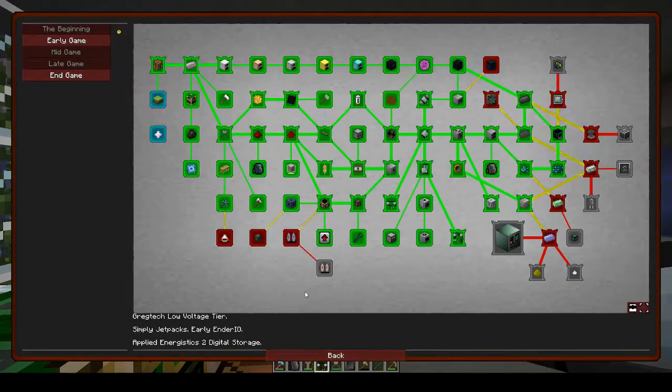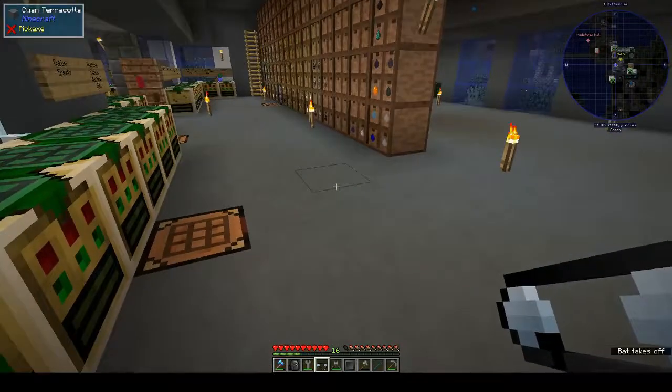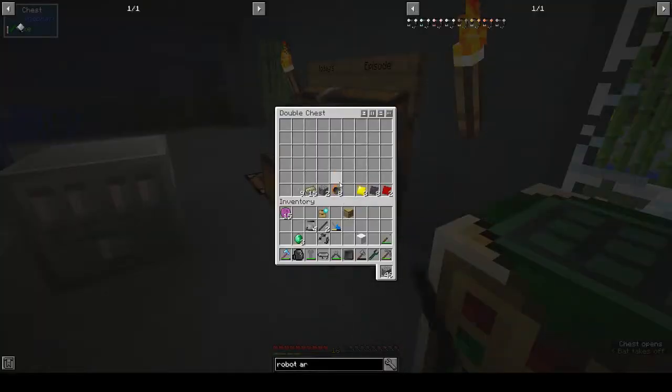It hasn't opened up anything - the only big thing that's been opened up is the blast furnace. So let's make the gear mold. We need a file and a hammer and four steel plates.